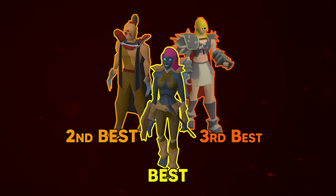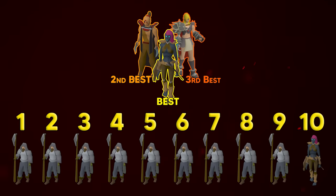These Slayer Masters have combat level requirements: Konar requires 75 combat, Nieve and Steve require 85 combat, and Duradel requires 100 combat. The point boosting method is super simple — in a set of ten tasks, every first through ninth task you do at Turiel, and every tenth task you do at Konar, Nieve/Steve, or Duradel. Now let's get into Turiel's task list. There are only 25 monsters and we'll cover the best location for each.